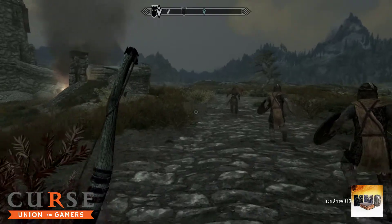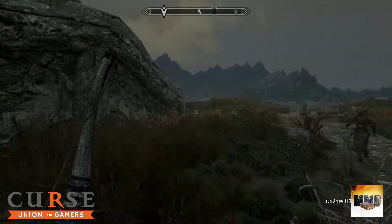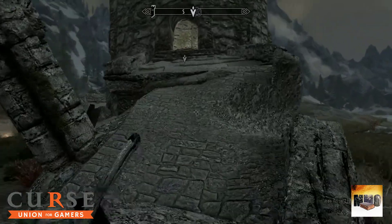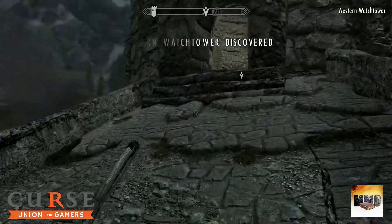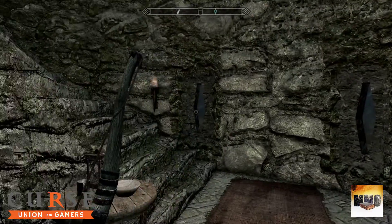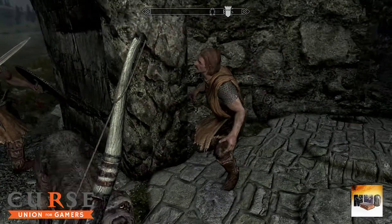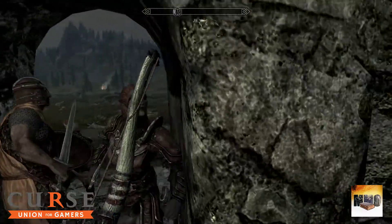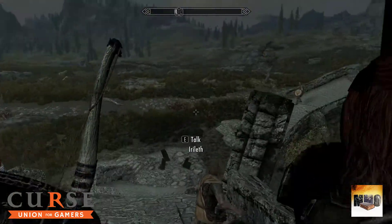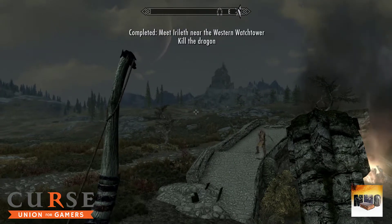Let's go to the watchtower — we need to talk to one of the soldiers there because he's the one that raised the alarm. Western Watchtower discovered! There's a soldier scared to death hiding inside. Oh my god, there's a dog in there too — come on, move! Where is he? Can you hear the dragon? Kill the dragon!